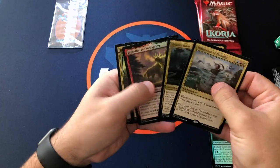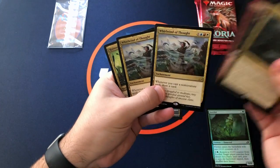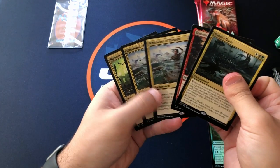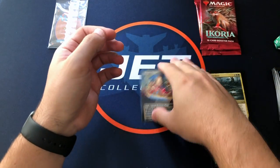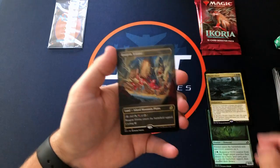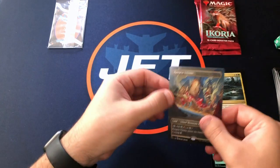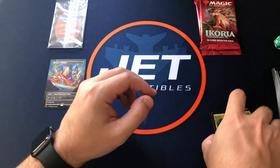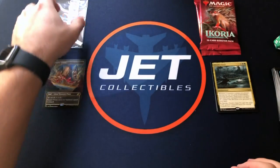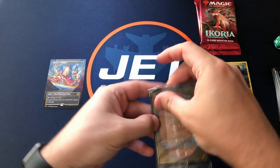So out of those we've got two Whirlwinds of Thought — gross. Definitely not the best. The triome made up for it; it was nice. But man, it'd be nice to get at least maybe one mythic or something good out of those other rares. We'll look at the foil — maybe the foil will be a big one.